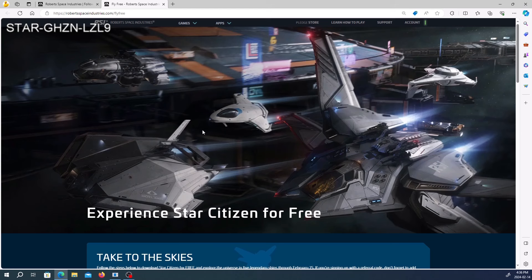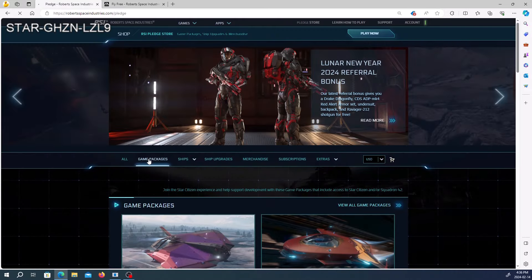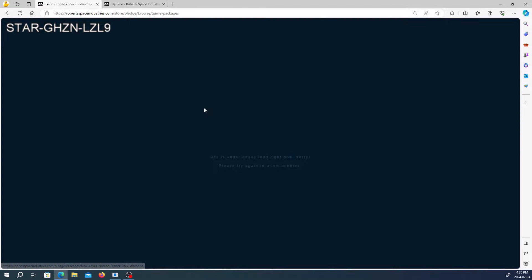To play the game at any time outside of free flies, you need a game package. On the main RSI website, click on pledge store and then game packages. Game packages include the game as well as the ship you're going to fly.